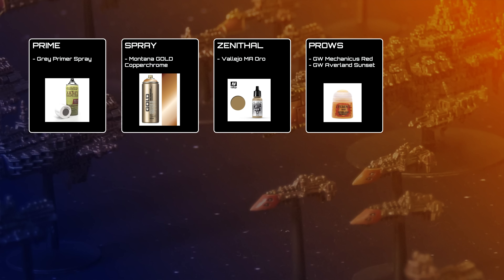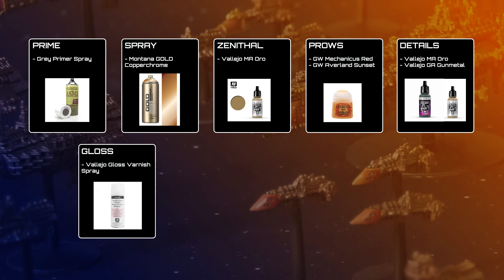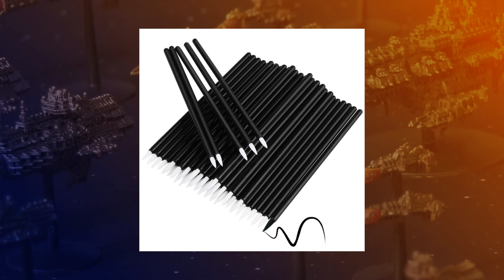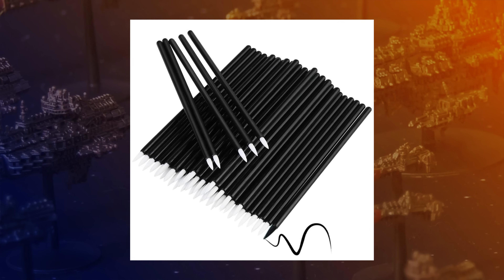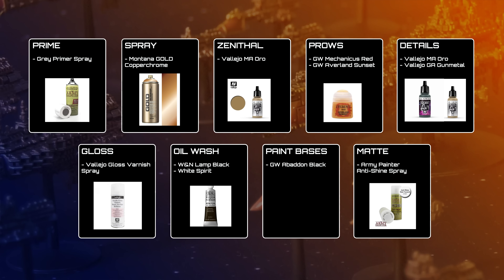Next step is the bit I hate: brush painting. I painted in the edges of the prows gold and then finished the overall gold look by giving all the ships a quick drybrush of the same gold mixed with a little bit of silver. Then I went through and painted all the engines and weapons barrels Vallejo Game Air Gun Metal. The entire army was then coated with Vallejo spray gloss varnish and left to dry for a couple of days, then given an all-over oil wash made with lamp black oil paint and white spirit. Once the white spirit had evaporated I went back through and removed any wash from raised areas instead of doing proper highlights — you can do this with cosmetic tips, which are little bits of foam on the end of sticks. Finally all the bases were painted black and the whole army was sealed with Army Painter Anti-Shine matte varnish spray.